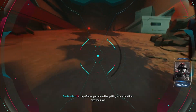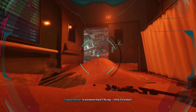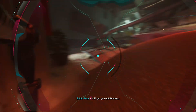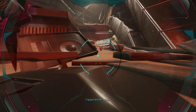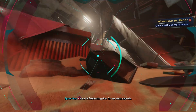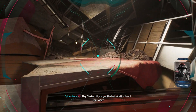Hey Clark, you should be getting a new location anytime now. Just came in — we'll head right over once we finish getting Mr. Robleski out. My leg — I think it's broken. I'll get you out, one sec. Fire and rescue is on the way, just try not to move. I'll have you out of here soon. Thank you Spider-Man. Looks like I need to go up. So it's field testing time for my latest upgrade — my insurance better cover this.